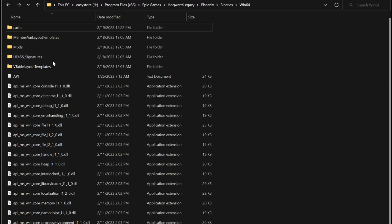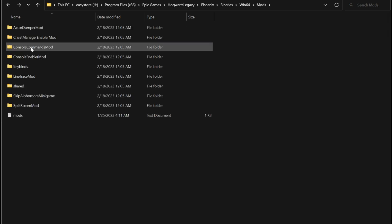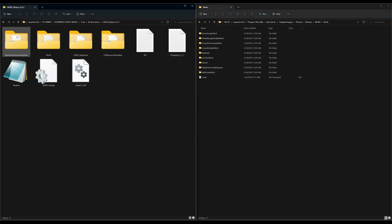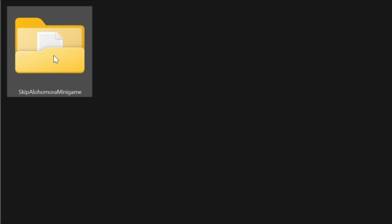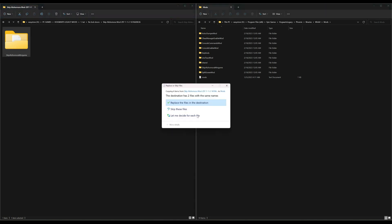Once that has been dragged and dropped, scroll up and look for the Mods folder, then open up that Mods folder. Let's go back to our downloads, press the back arrow, and go into the skip Alohomora mod folder. Inside that folder we have our skip Alohomora minigame folder. Highlight that folder and drag and drop it over to our Mods folder. I already have it done.